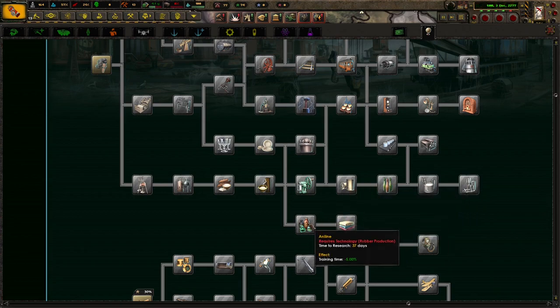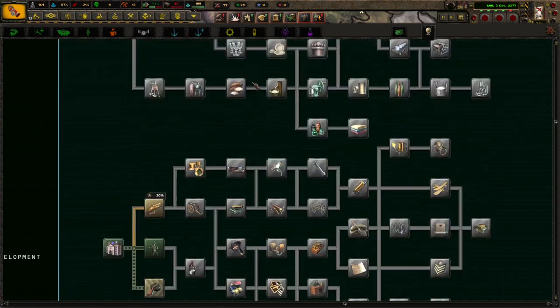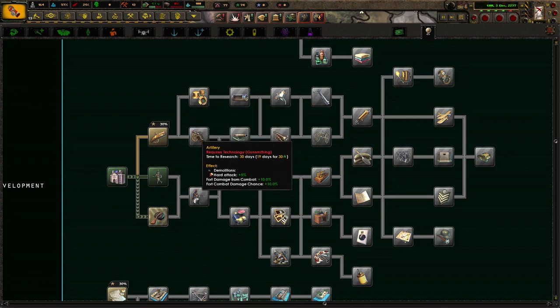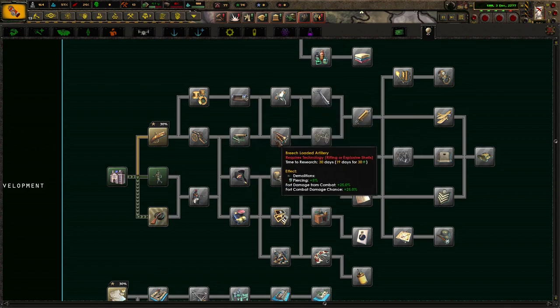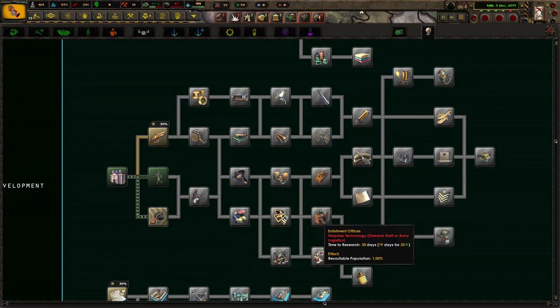I've already done quite a few of these further down, because this actually gives you quite a bit to research, which is kind of nice, because at the end of each campaign — especially this A to Z series — I ran out of things to research. More soft attack, more max training, more daily army XP gain, more weekly manpower — it's only plus two but that's okay — more organization. Demons get more hard attack, more damage, so overall I'm liking what I see here. Demons get even more organization — nice.